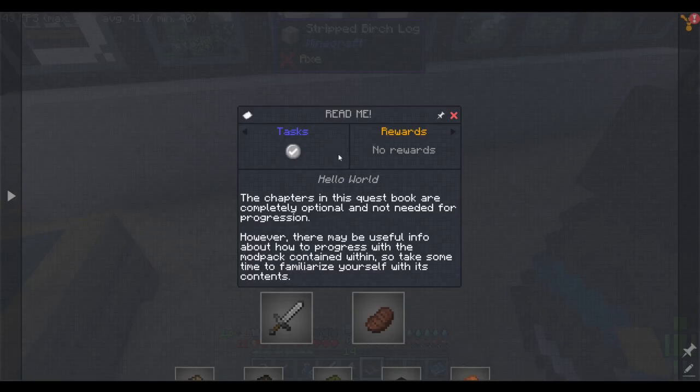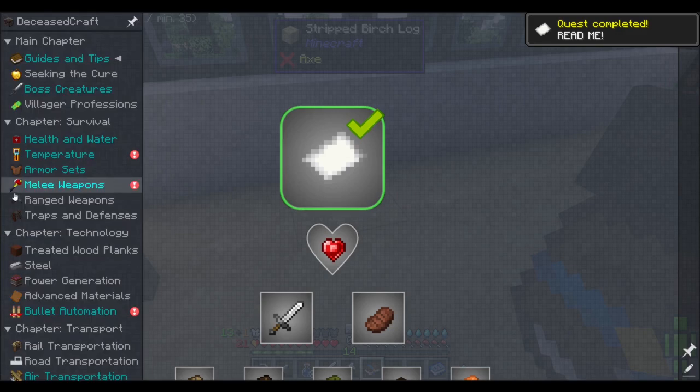The chapters in this quest book — oh, this was the first thing I was supposed to read. I've just been reading them out of order. Apparently this is the first thing I was supposed to read. The chapters in this quest book are completely optional and not needed for progression. However, there is useful info about how to progress with this modpack contained within, so take some time and familiarize yourself with the contents. Okay, that's done. Also there are like 40 sections, so it's kind of insane.